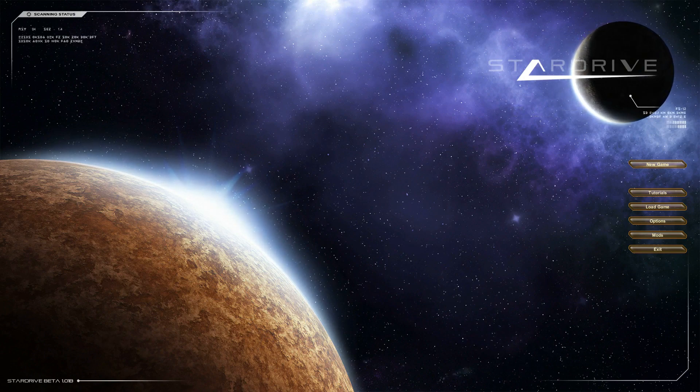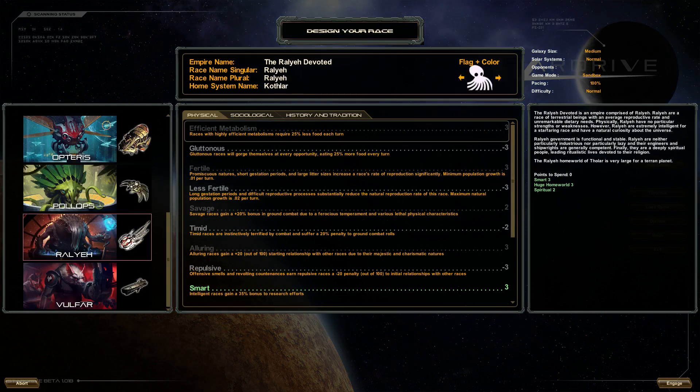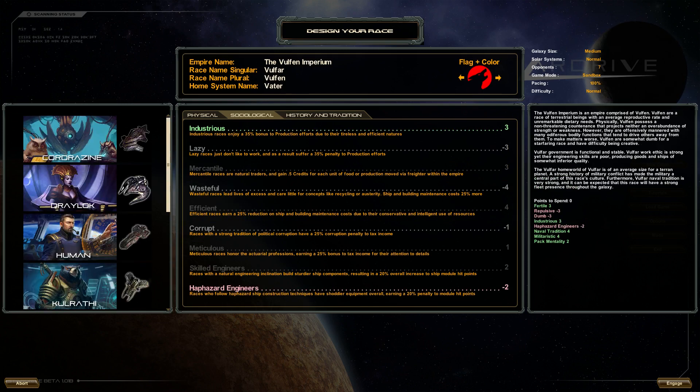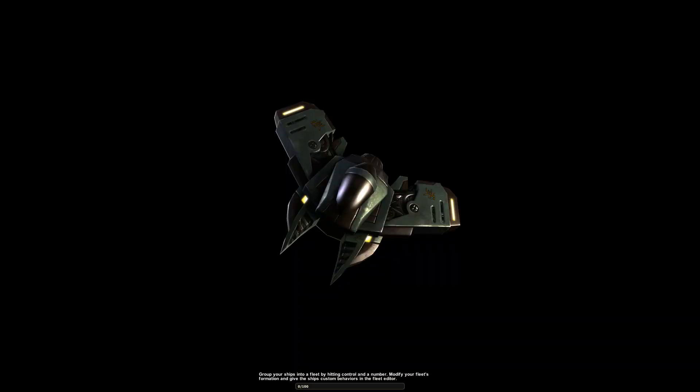I'll just launch into a new game here. First thing you do is pick a race, or you can customize with different positive or negative attributes. It has a point balance to pick who you want to be. I'm going to pick these people right here, and then you can pick their little symbol and their color. I'm going to choose a small galaxy size with four opponents, and keep the rest on regular.